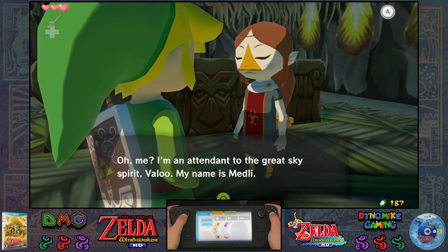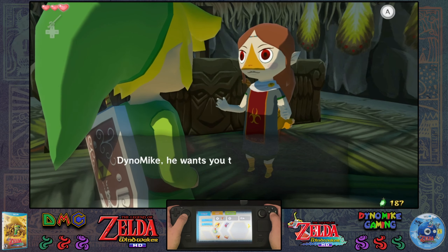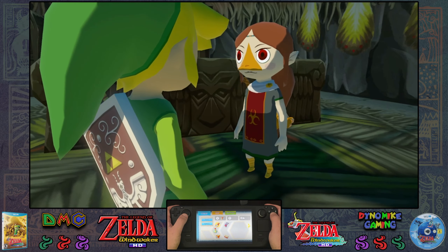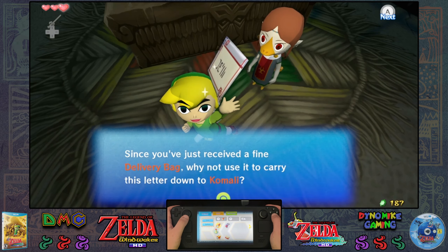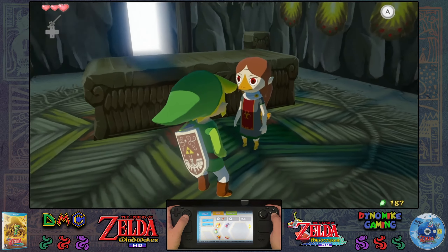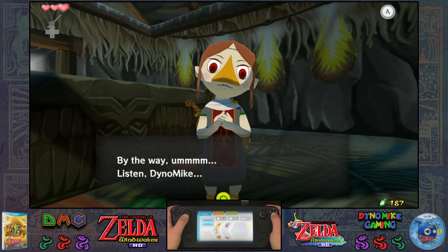I'm an attendant to the Great Sky Spirit, Valoo. My name is Medley. Well, to tell the truth, I'm not an attendant quite yet — I'm still studying to be one. Here, this is from the chieftain — Dino Mike, he wants you to give this directly to the Prince. It is a letter from a father addressed to his son. Since you've just received a fine delivery bag, why not use it to carry this letter down to Kamali? The room way back on the first floor is his room — you have to go down a couple of steps to get there. When you meet him, please don't get offended by his manners. He has no bad intentions, I promise.